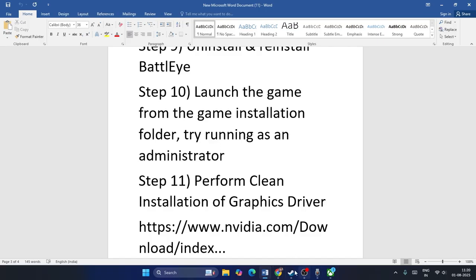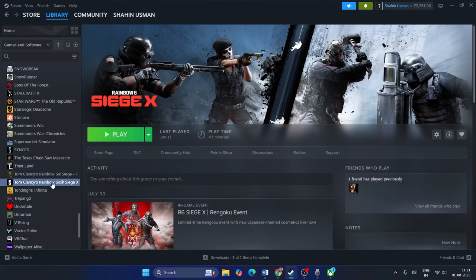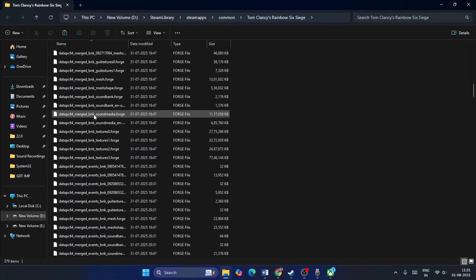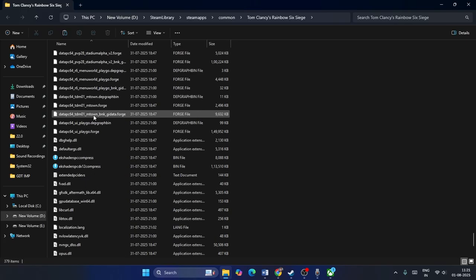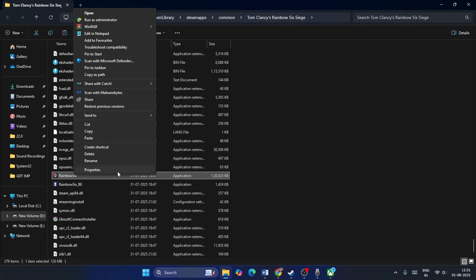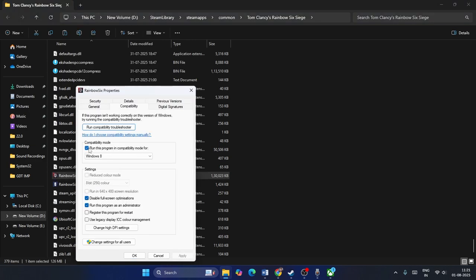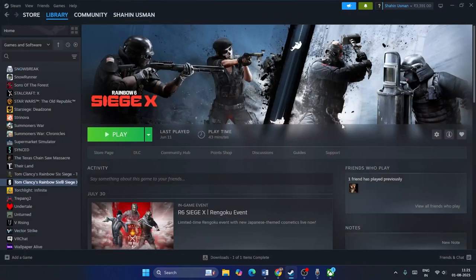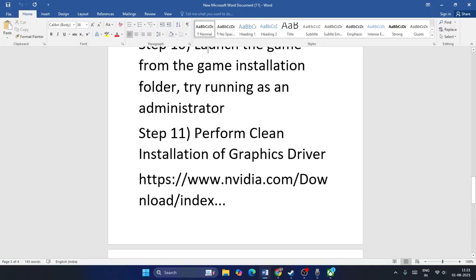The next step is to launch the game from the installation folder and run it as Administrator. Right-click the game in Steam, go to Manage, Browse Local Files, scroll down, and locate the game EXE. Right-click it, go to Show More Options, then Properties. Under Compatibility, check Run this program in compatibility mode, check Disable full-screen optimizations, and check Run this program as an administrator. Click Apply and OK, then check the game.